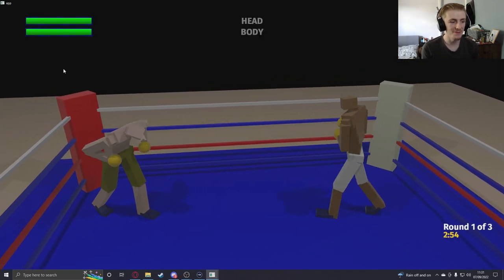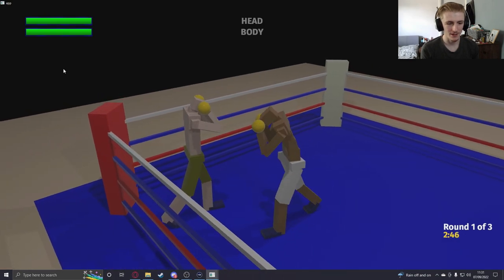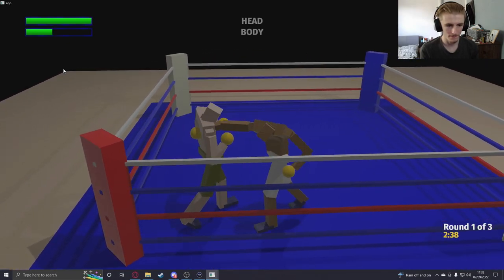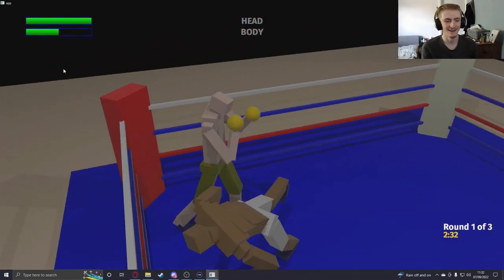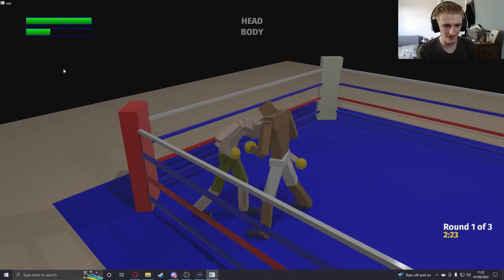I'm gonna try and fight this sparring partner and see how that goes. I'm not going to be able to move here, which is fine. I'm gonna let him come to me and hit him with some shots. I'm just gonna keep my block up. What the fuck — bugs happen. Keep my guard up on the inside.